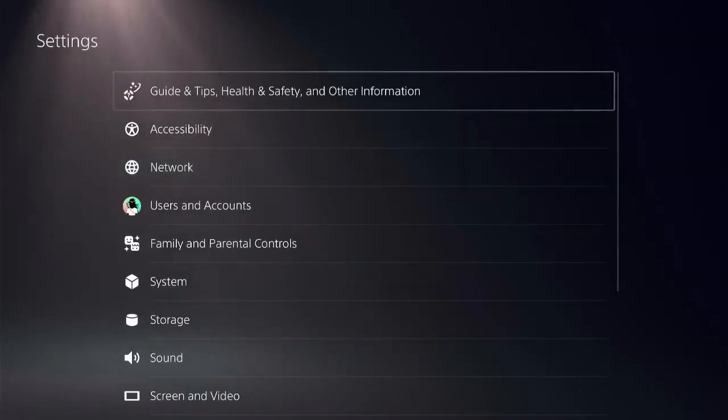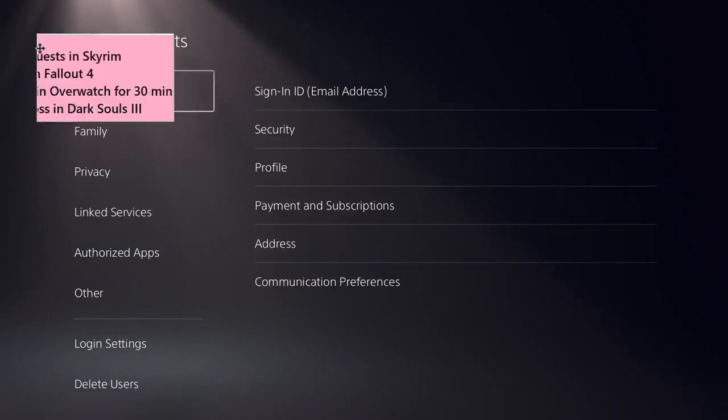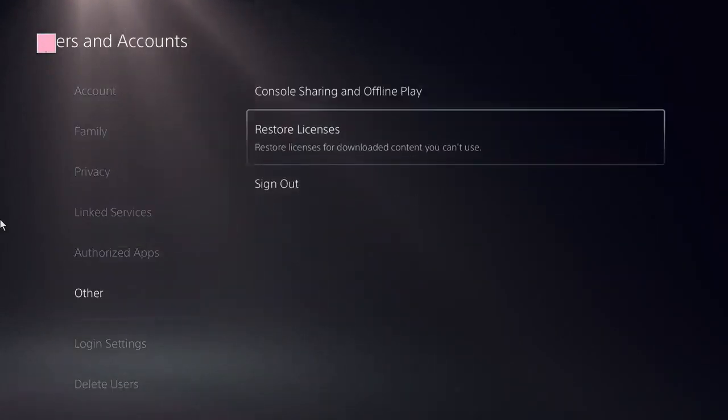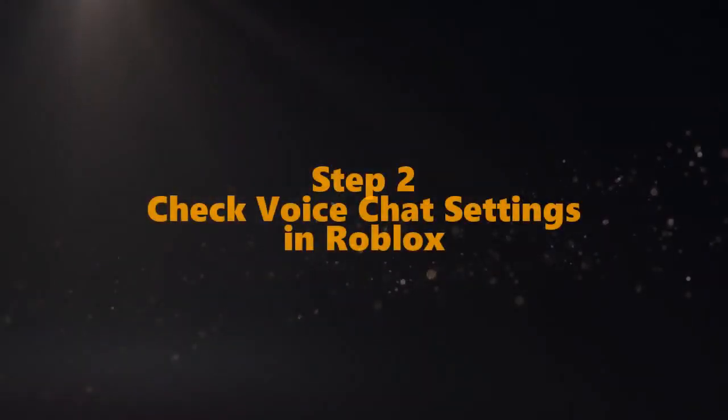Find the settings icon there. Click on User and Accounts. Now here, look for the option Restore Licenses — click on that. Restore it; it should be done in a few seconds.